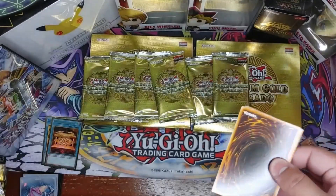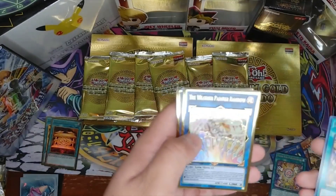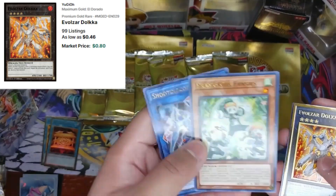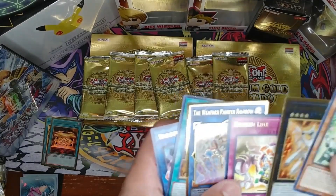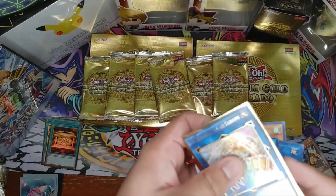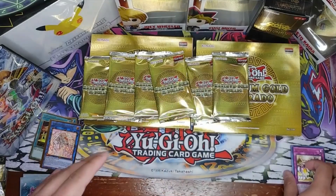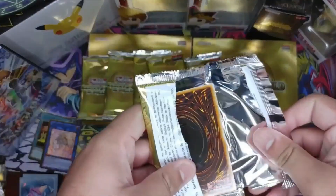Second pack: Scrap Wyvern, Prank-Kids, and the Weather Painter Rainbow as our gold rare. Broken Line and Dokum are in here too. Honestly, I'm not sure why they made Weather Painter Rainbow a gold rare — Prank-Kid Fansies and Shooting Code Talker feel like better choices. Still cool overall since the gold rarity looks great, but there are other cards I'd rather see in this slot.